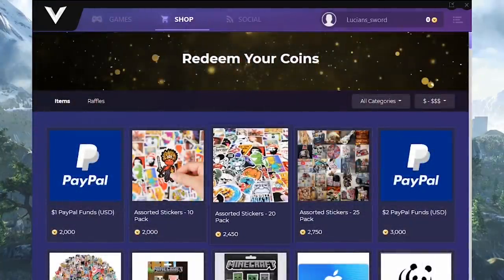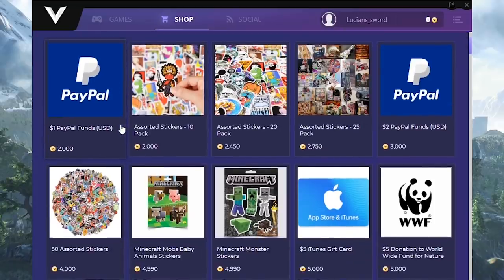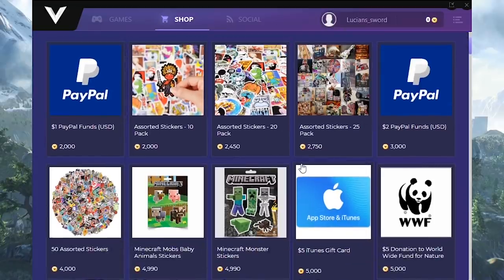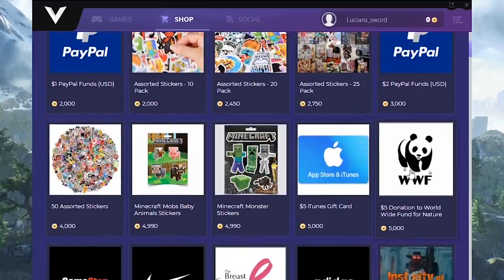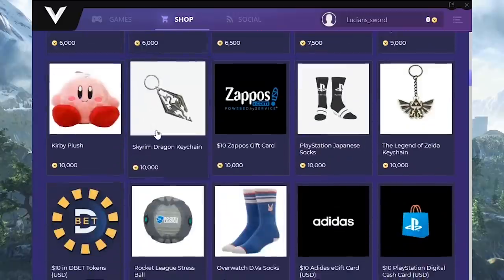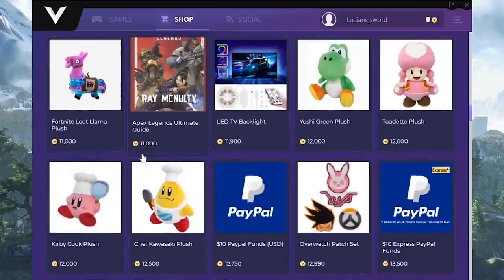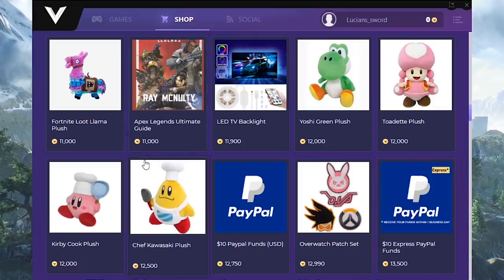Not only can you get gift cards for Steam, but you can also get them for Amazon, Nike, Adidas, Xbox, PlayStation, Nintendo, and more. Plus tons of gaming equipment, toys, books, collectibles, clothing, and more. All kinds of cool stuff guys, all for free, all for just playing the game that you're already playing.